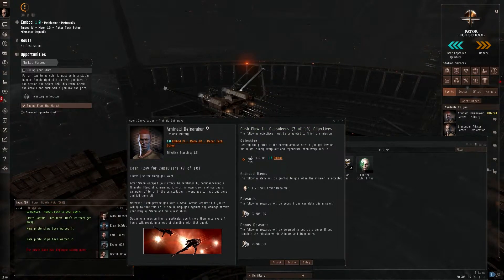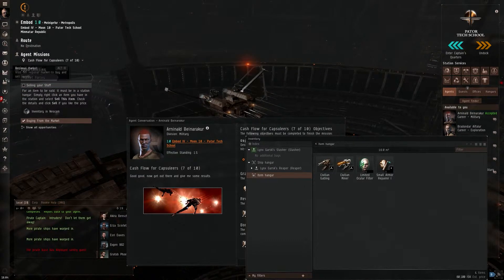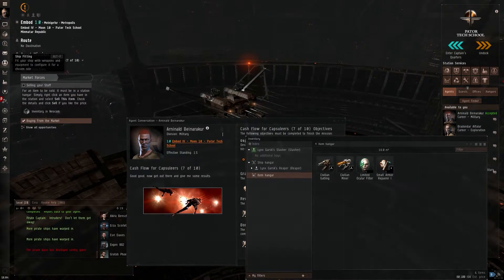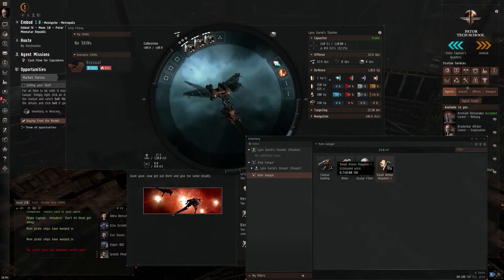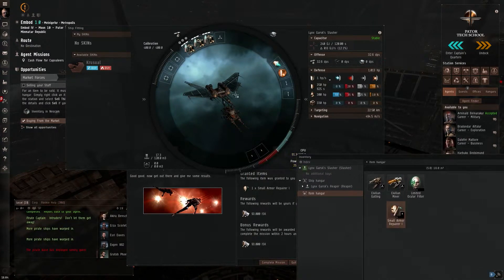Next mission: we get an armor repper now. So we trained the skill for armor reppers earlier, I think. Hopefully we did. And now we can put this on here — get this out of the way. And this goes into a low slot.